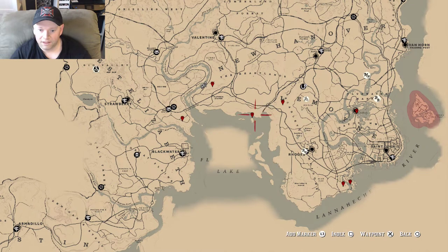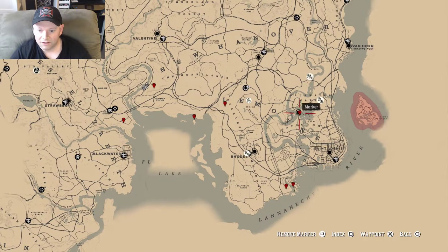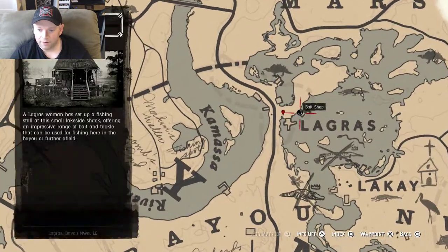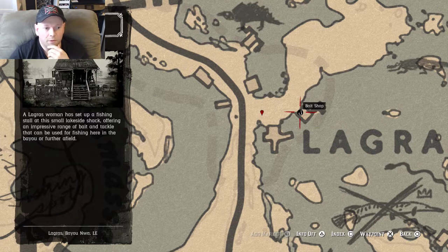So that's what triggers legendary fish. Then we have to go all the way here — directly east, right to the black circle in La Grasse, in the Lemoyne Bayou. There is a bait shop here. Right there you can see the preview. You talk to the woman and she's going to have three $20 lures. You don't need bait, just the lure. Buy the special river lure, the special lake lure, and the special swamp lure. It's a one-time buy — you don't need to buy multiples. And that's all you need.